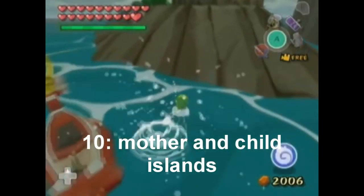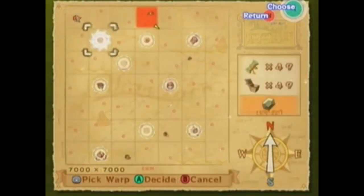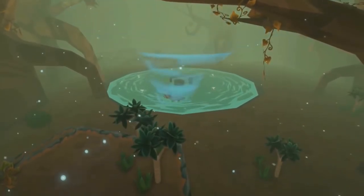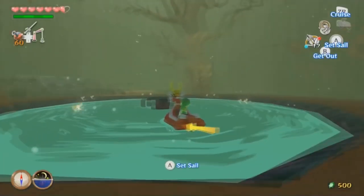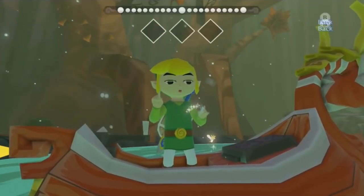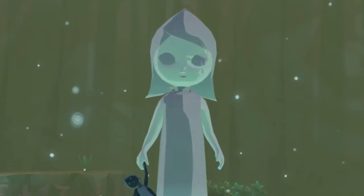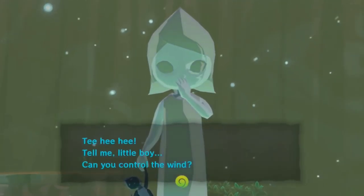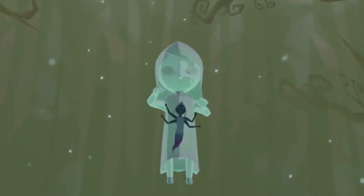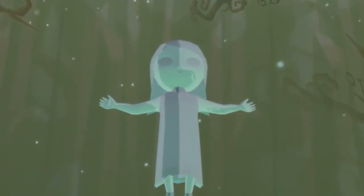We start the list with the Mother and Child Islands. You can't go to this island normally — it's just sealed off — so you have to use the Ballad of Gales to teleport there. Once you're in there, you can actually obtain the fire and ice arrows for your bow. This island is pretty memorable because it looks pretty, there are fairies that heal you up, and there's the queen of the fairies, who apparently looks like Fi from Skyward Sword. Now that I think about it, if she looks like Fi from Skyward Sword, then that means the whole Zelda timeline is wrong somehow — just a theory of mine.